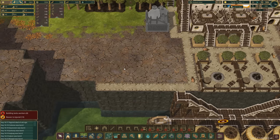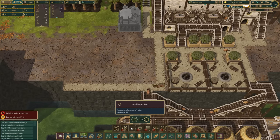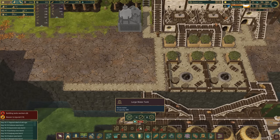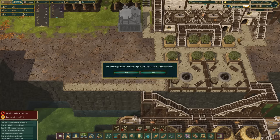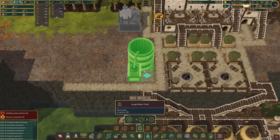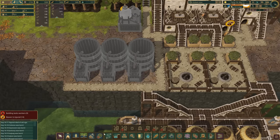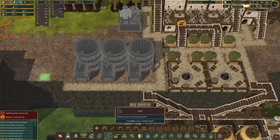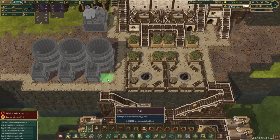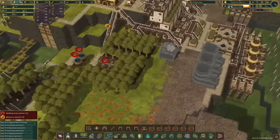I'm going to upgrade these water barrels - the little ones store 30 water but these ones store 300, which is way better. It's only 120 science. I'll flip that around and place them - boom boom boom - so they can get to them.